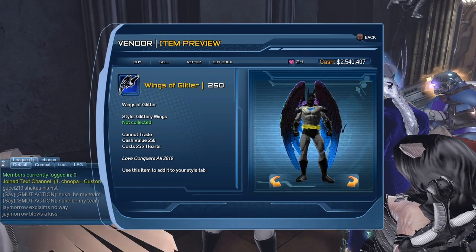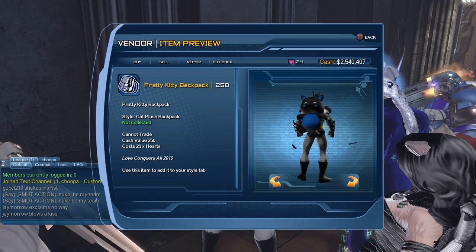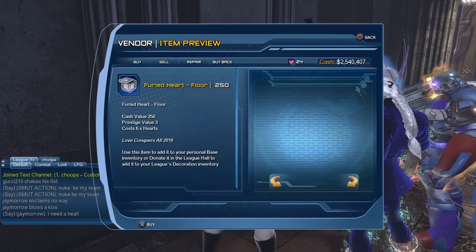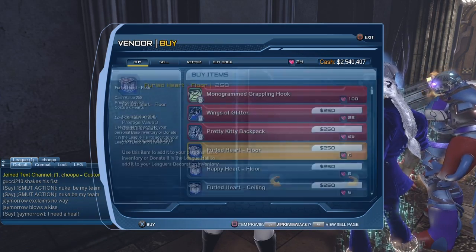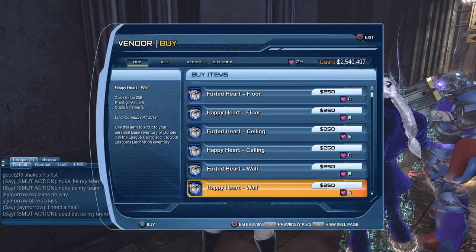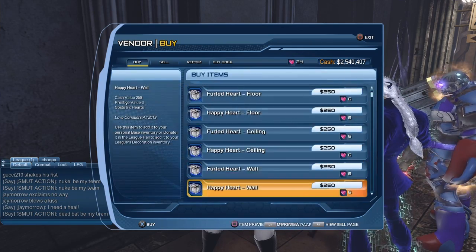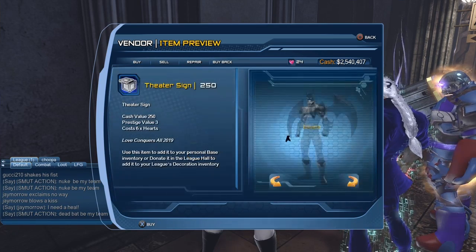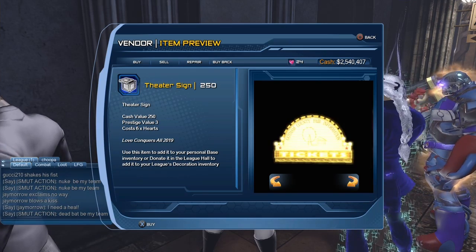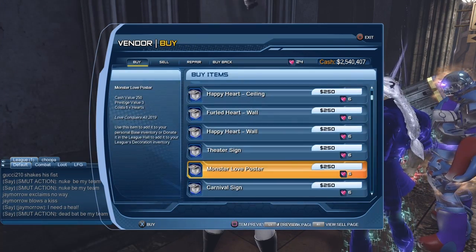The backpack — I'm not sure what that is, but it's a cute idea. I'm not going to look at everything but I'm going to try to look at enough base items. As you can see there's a whole bunch of hearts we can get, a theater sign — we already have the theater screen and some seats — so if you need a sign, now you have it.